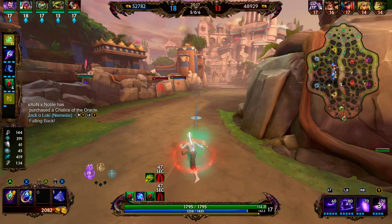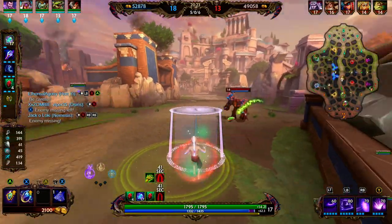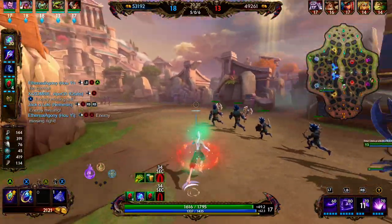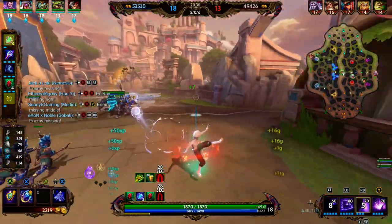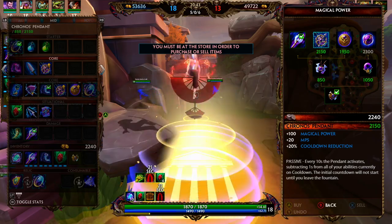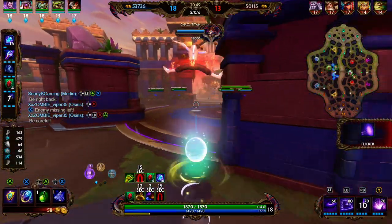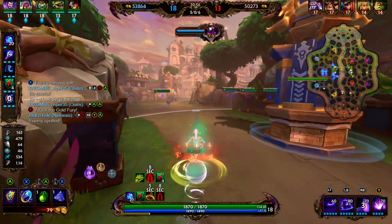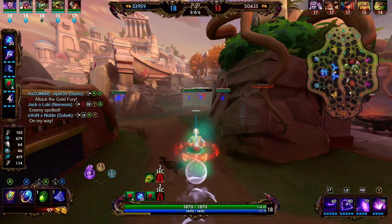We're working on Kronos' Pendant, which is going to provide us all the cooldown we're ever going to need. Kronos' Pendant provides 100 magical power, 20 MP5, and 20% cooldown reduction. It has a passive that every 10 seconds, the Pendant will subtract 1 second from all of your abilities currently on cooldown. This is going to be very helpful for reducing the cooldown on our ultimate, allowing us to switch stances more often.